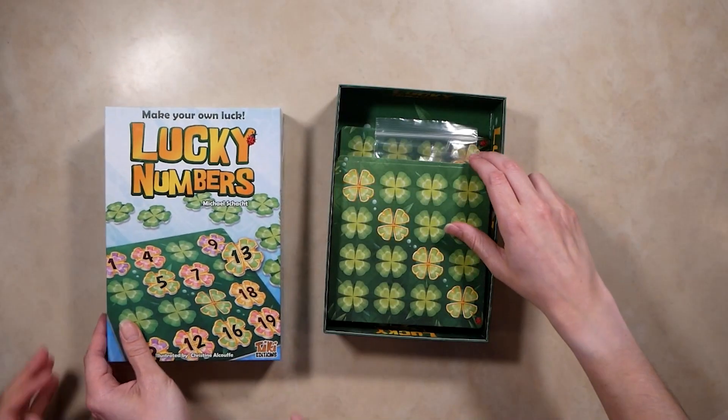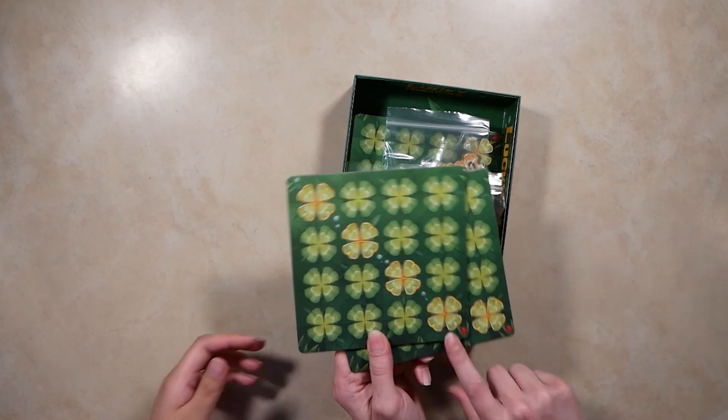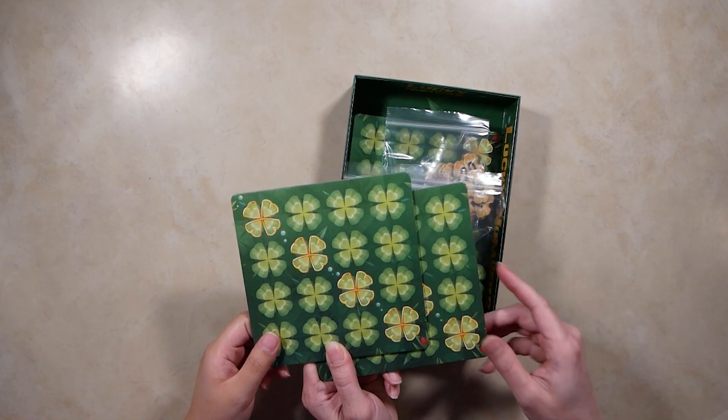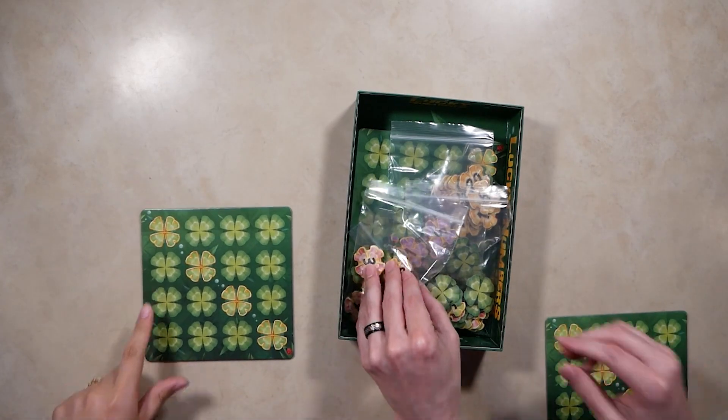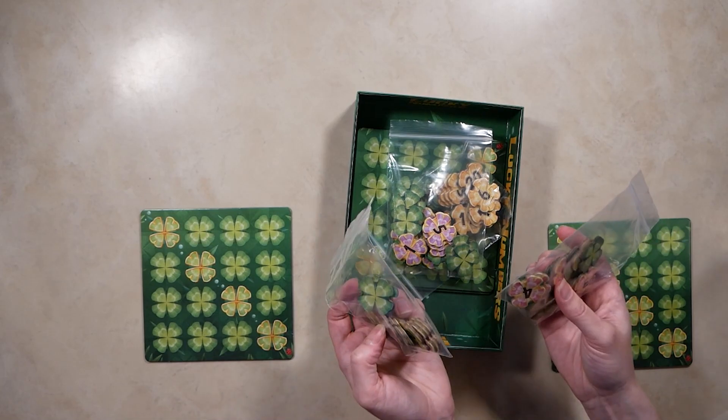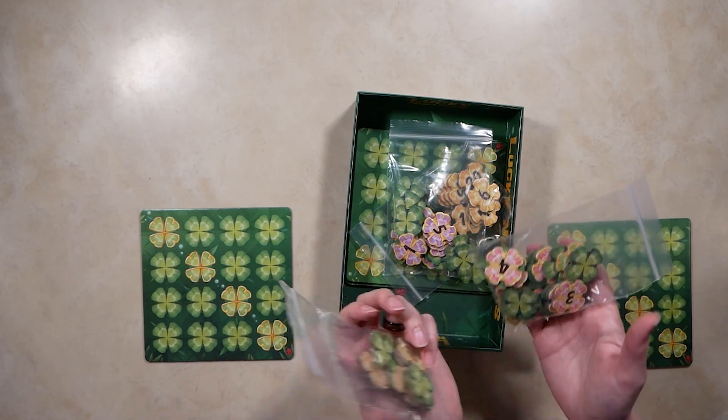The first thing you're going to do to set up the game is give each player a player board, making sure the ladybug is in their lower right hand corner. Then you're going to take, based on player count, a bag of clovers. In this case we're taking two bags — two colors — because we're doing two players.